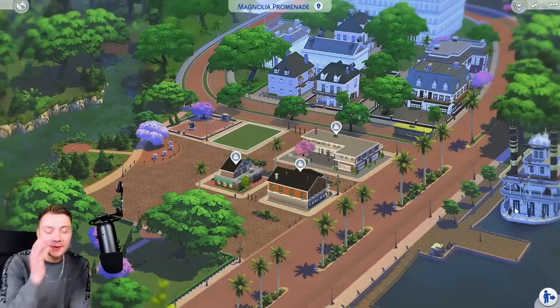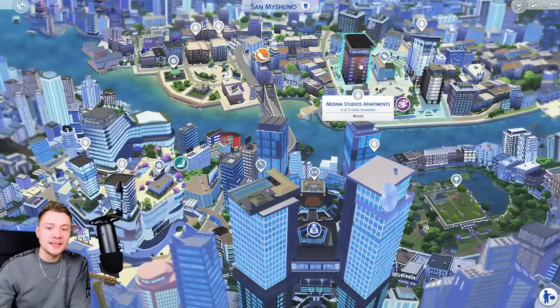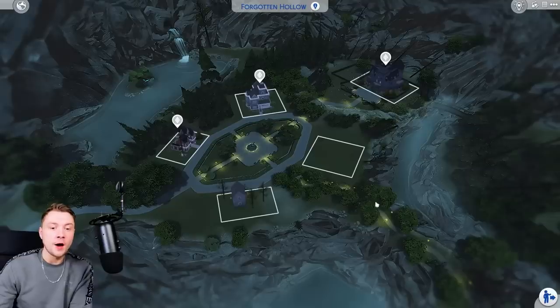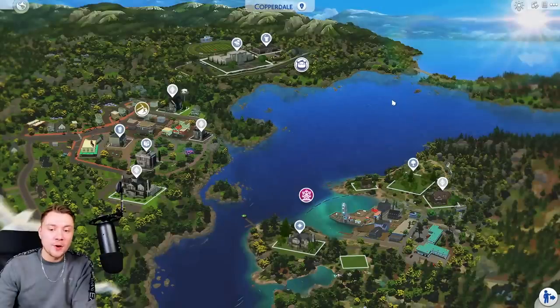This is Magnolia Promenade — just look at it. It is a true representation of the world itself. This is San Myshuno. This one is a little bit chaotic, I'll be brutally honest. I think San Myshuno was already quite chaotic, but it still gives you a much better representation of what the map should actually look like. This is Forgotten Hollows, and it just looks a lot more high res and detailed and makes a lot more sense. This is what Tartosa looks like — it actually looks really nice in the sunset and it feels like the world you see when you go in there. Copperdale has also got a bit of an improvement.